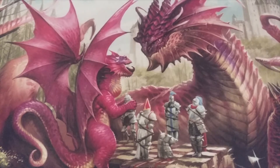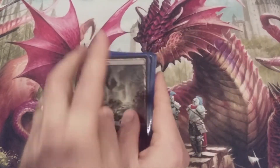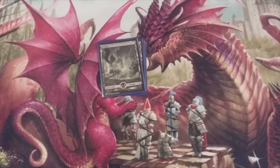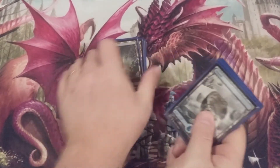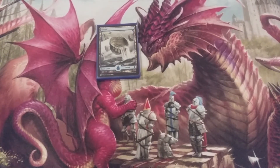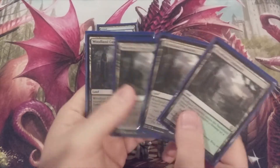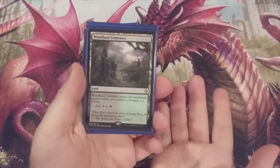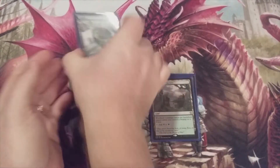As is customary with our kitchen table deck series, let's start with our land base. We got four basic swamps to start things off, shortly thereafter five islands — that's nine basic lands. We are going to include a playset of Woodland Cemetery, our Golgari check land that comes into play tapped unless we control a swamp or forest. And of course we've got four swamps right here so far.